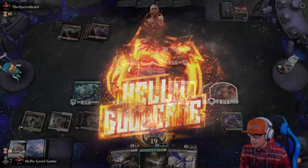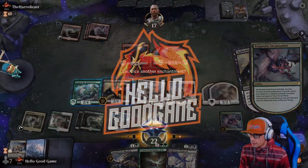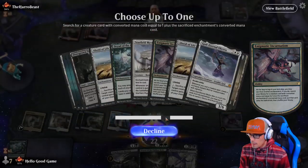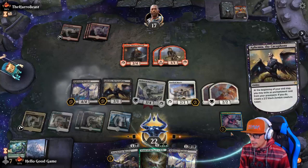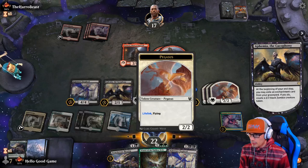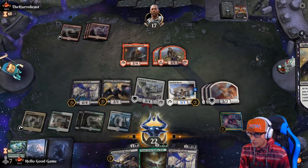Screw it. Let's get some lights. Let's kill our Dryad. And let's take our Nightmare Shepherd out now. And we can toss our Treacherous Blessing for our 2-2 Zombie Chump Blocker.